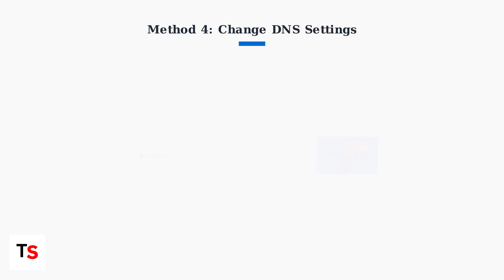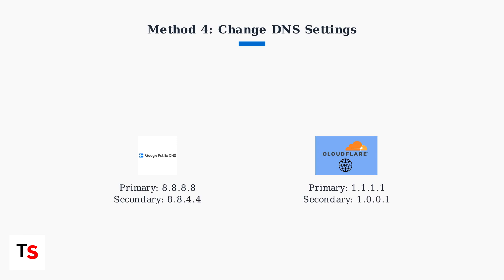Changing your DNS settings can also improve connectivity. Switch to public DNS servers like Google DNS at 8.8.8.8 and 8.8.4.4, or Cloudflare DNS at 1.1.1.1 and 1.0.1.1. These often provide better routing and faster response times.